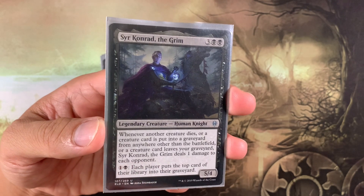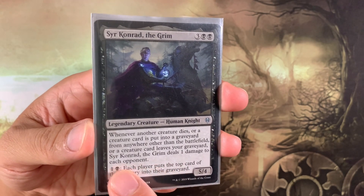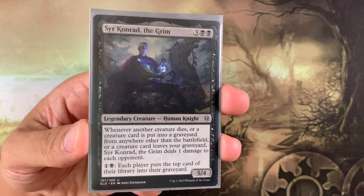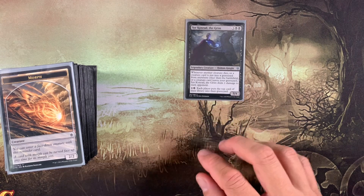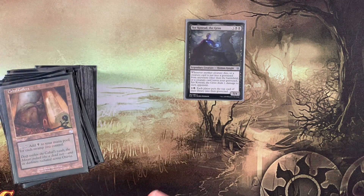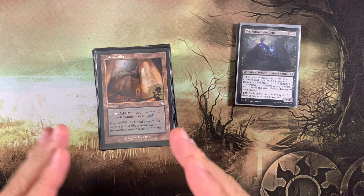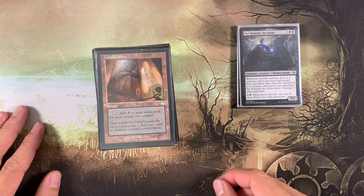Sir Conrad also has an activated ability: one and a black — each player mills the top of their library. This has new text from the reprinted commander deck, but I have the original Throne of Eldraine one. The reason we have Cabal Coffers is because Sir Conrad has this activated ability. You put Sir Conrad on the battlefield, activate the ability many times, mill opponents, opponents have creatures, deal damage, and so on. Our commander has an insane mana sink, which is also part of the win condition because it triggers Sir Conrad's damage ability.